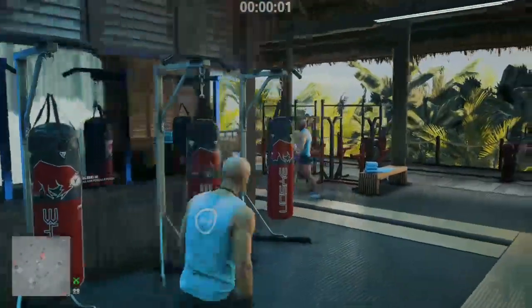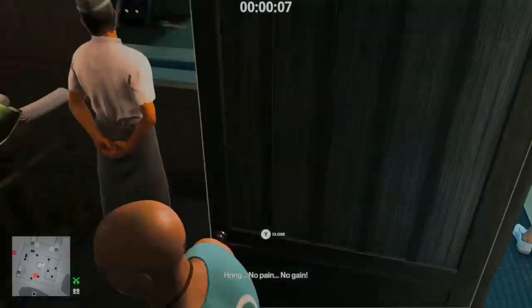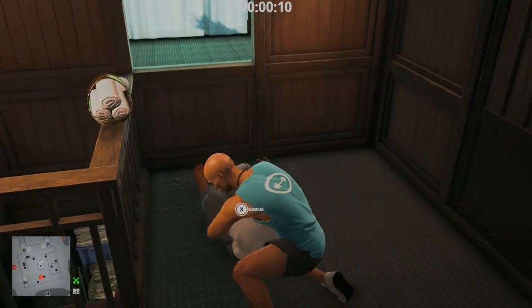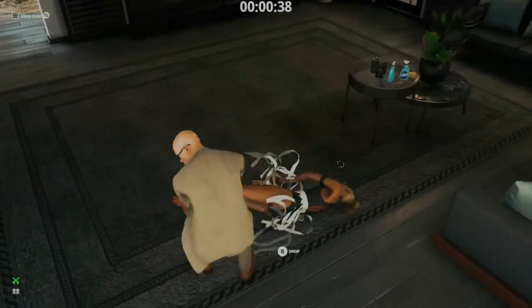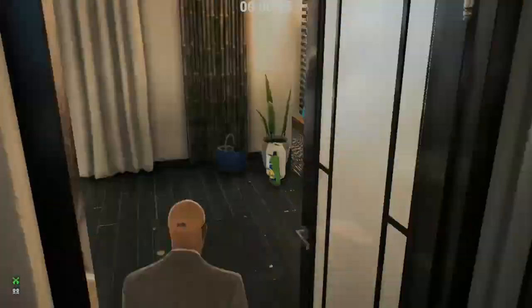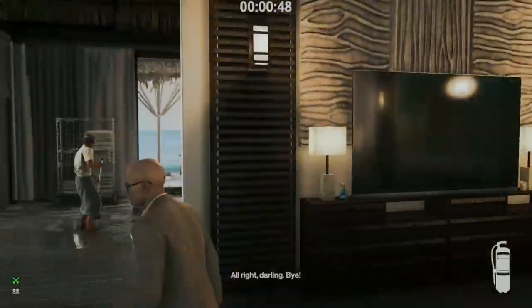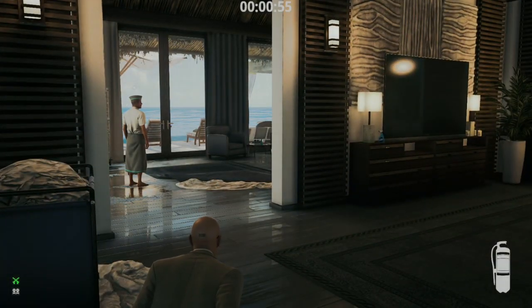Next is a quick resort staff. Spawn gym, run over here and subdue this guy, then drag his body so it won't be found. You can also do this from pool start. If you need to do the disguise from default start, after knocking out Ludmilla shoot a shot at this window, then knock out the male resort staff member then the female one.